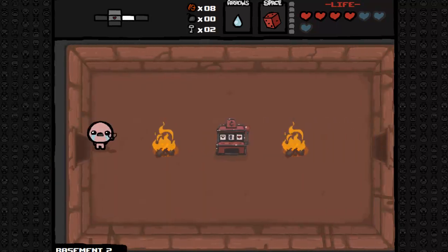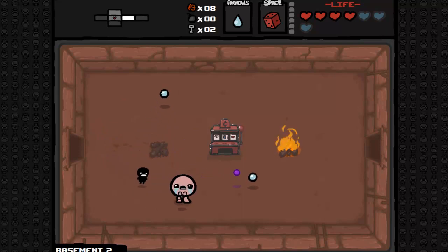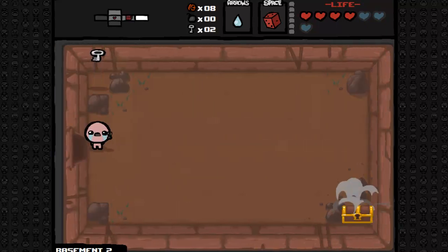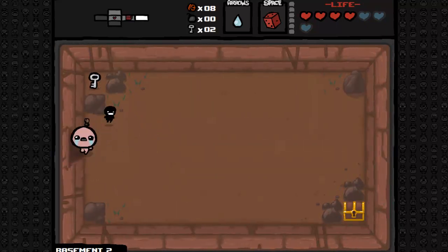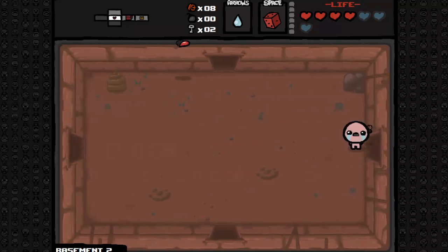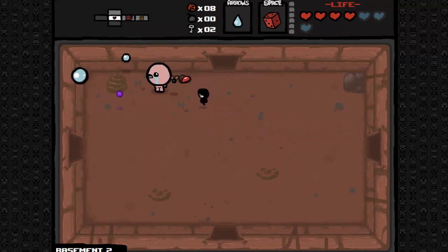Still have not had a use of the d6 yet, which is unfortunate — I quite like using that as much as possible. Won't spend any coins on that because I'm saving them for the shop. Don't have the bombs to do anything with this room, but we may come back later, because gold chests can always contain something tasty — something that gives a little more kick to our run.